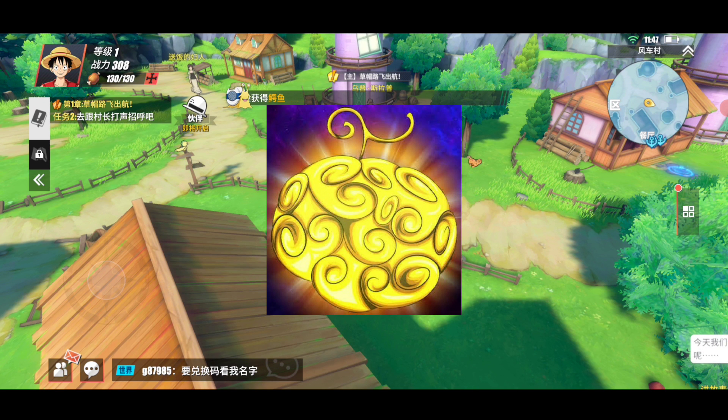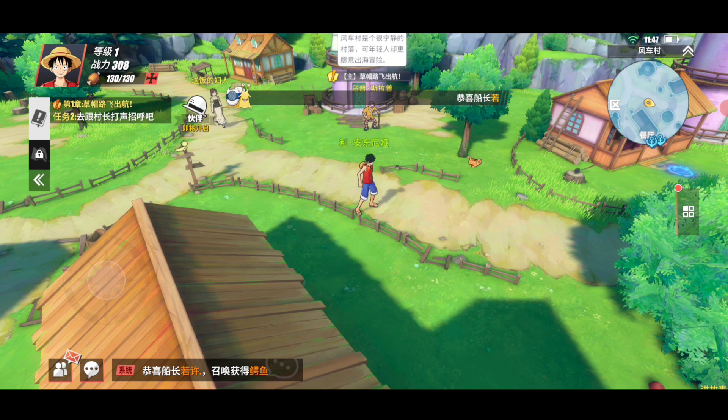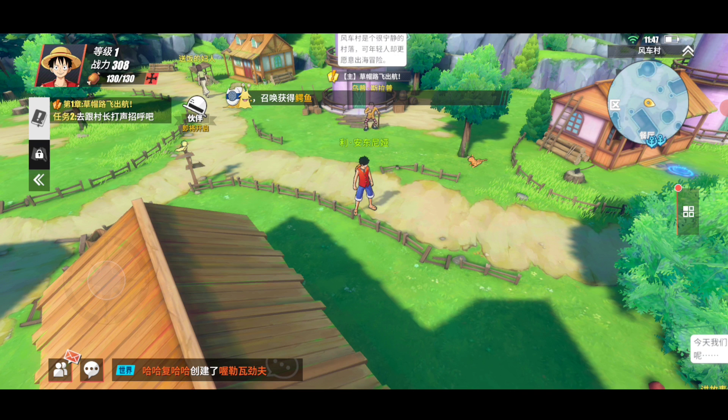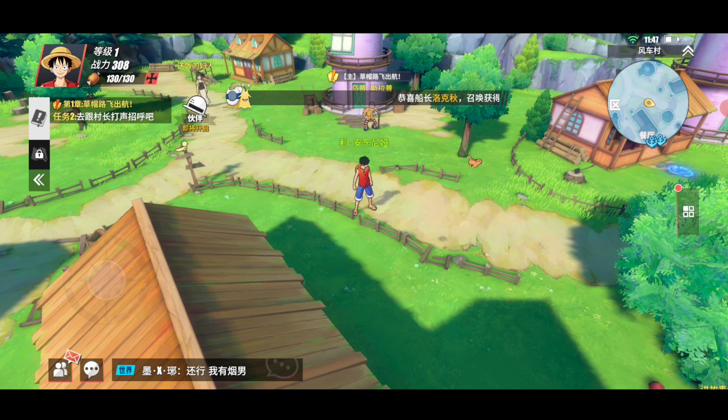You also have the golden devil fruit — you have to use that on summons as well. You want to get a guaranteed S or SS character. That's the only way. On the first step you will get Smoker — Smoker is guaranteed. For another guaranteed S or above SS character, you have to grind for about one hour.